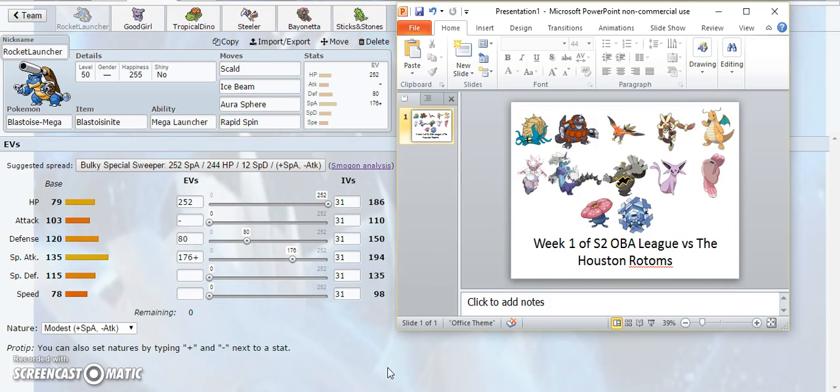Aura Sphere is for Omastar, Rhyperior, Cryogonal, and Mega Lopunny — none of them appreciate it at all. Cryogonal might have some special defense investment but it still hurts. Rapid Spin is for getting rid of hazards since he has three hazard setters: Omastar, Rhyperior, and Diancie. The EV spread is 252 HP, 80 Defense, and 176 Special Attack, ensuring Mega Blastoise can live at least two Brave Birds from a banded Talonflame and also take a hit from Mega Lopunny.